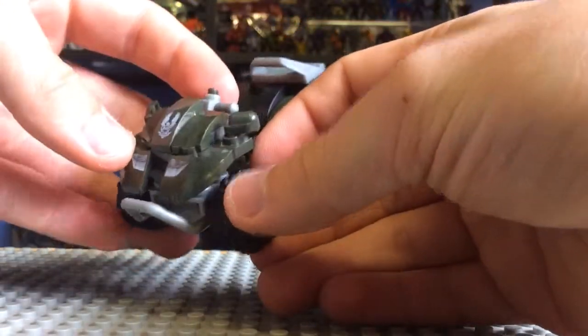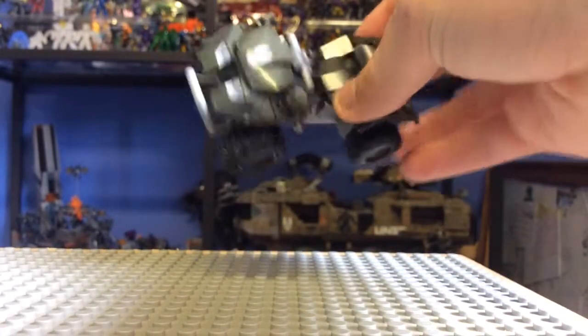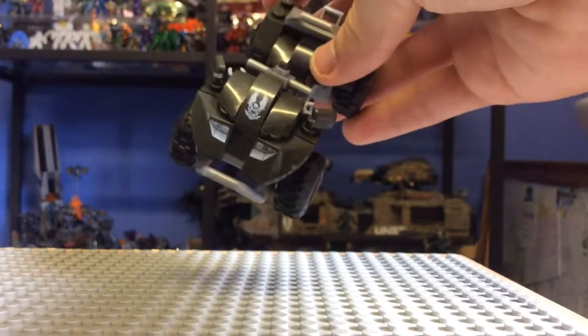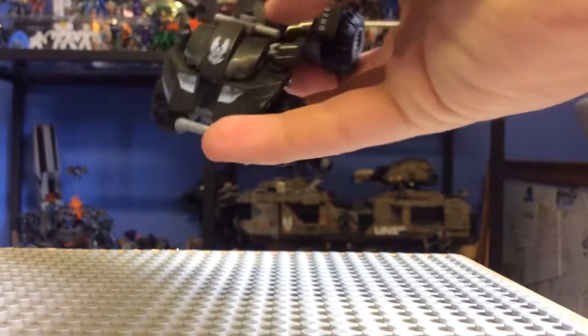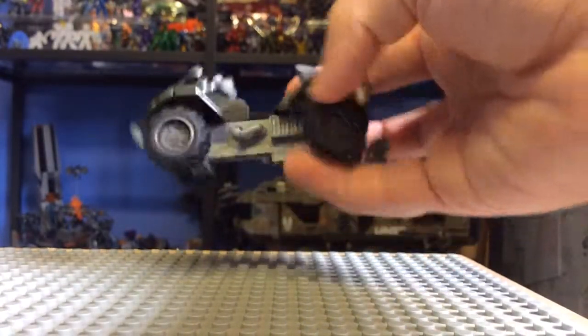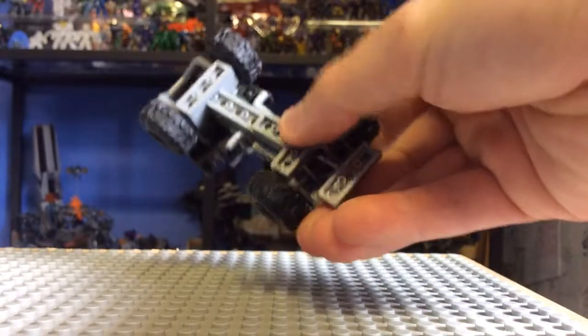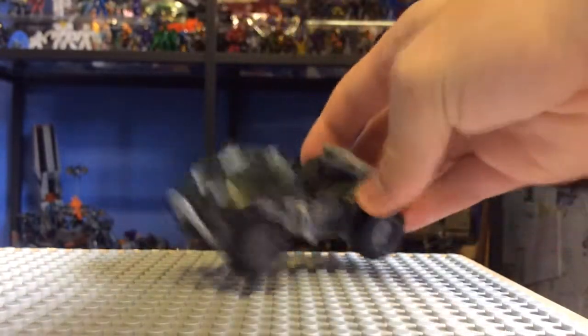The best thing about it is printed detail — none of this is stickers. You know I don't like stickers: they bubble, they come off, they peel. These look amazing because they are plain printed emblems, and that UNSC emblem is so detailed on the small design. It just makes for an exceptional Mongoose, with detailing like this grid here. The whole thing just looks smooth, finished, and absolutely perfect.